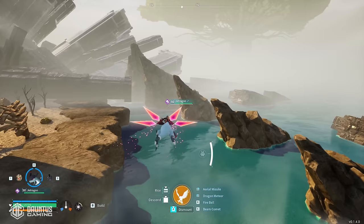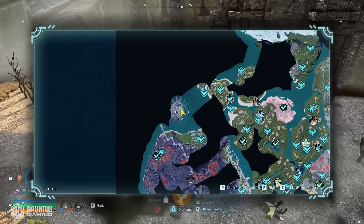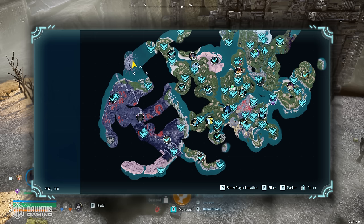Before we continue with the breeding, let's talk a little bit about the fundamentals. You're going to need to cook some cake. For that, you need yourself a Jormantide Ignis. If you guys don't know, you can get him on this island over here — here's the Plateau of Beginnings for reference, and Jormantide Ignis spawns here.